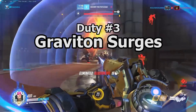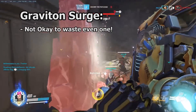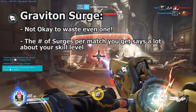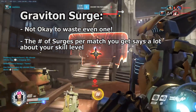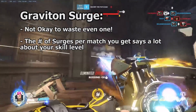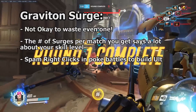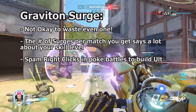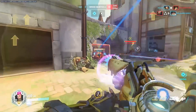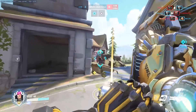Graviton Surge is one of the most powerful ultimates in the game, and also one of the slowest to charge. Because of this, each ultimate needs to be treated like gold. Wasting a single surge can easily be the factor that loses a match. The speed at which we build our ultimate is a big measure of what separates a good Zarya from a great one. Zarya's right click is a great tool to build ultimate with. Spam it into chokes, off of high grounds, and into groups of enemies when you have the chance. Just remember that the spam builds the enemy's support ultimates as well, so only spam when you're building your ultimate or you think it'll lead directly to kills.